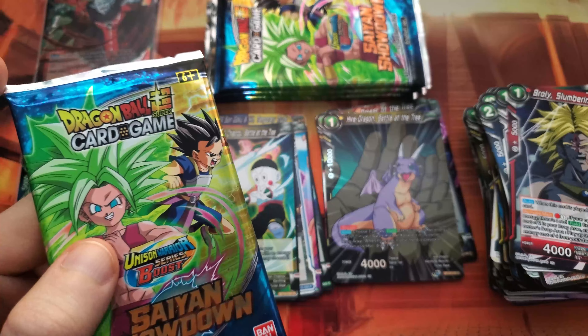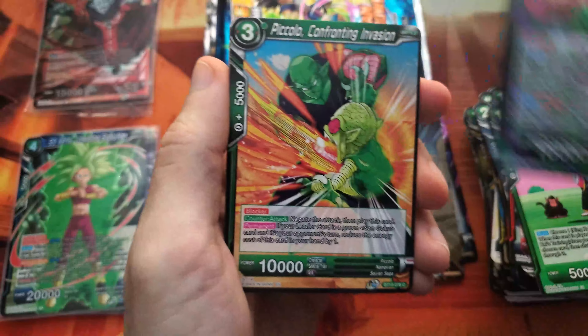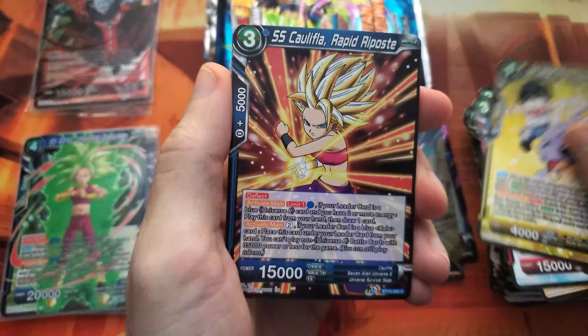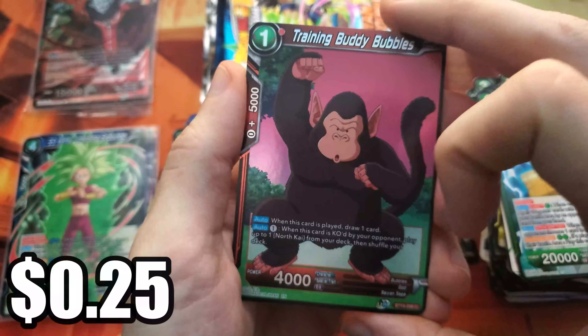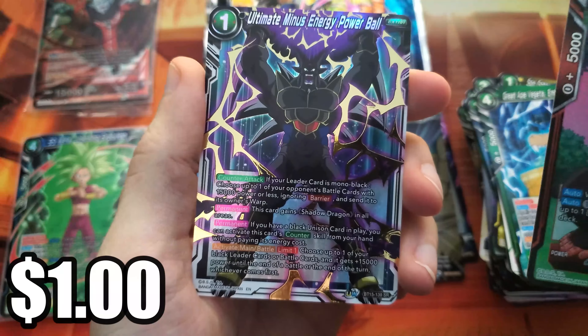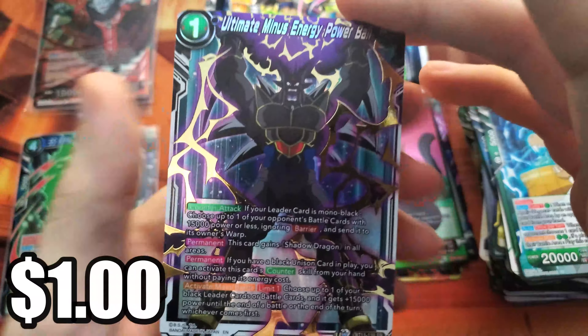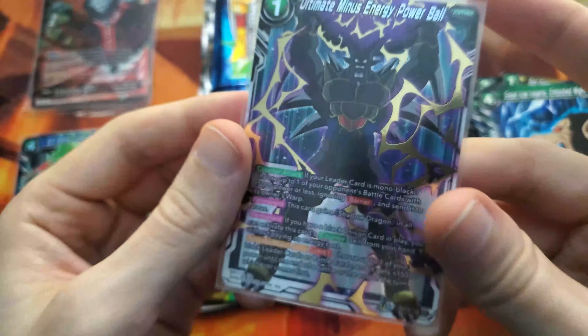We're on to the last four packs — the Kefla packs. These are the ones where we got more of these than we're supposed to. Unless the box got mixed up somehow in shipping — I don't know how packs would get shuffled around, there's not much room to be swapping. But I have hopes one of these Kefla packs is going to have something pretty good in it. Starting with the bubbles here — we got our first hit finally! It is just the super rare though, and not one of the ones I'm looking for. Ultimate Minus Energy Power Ball with Omega Shenron.